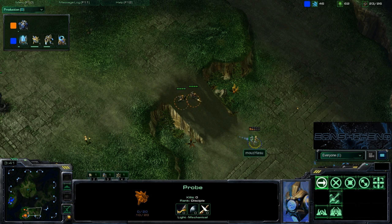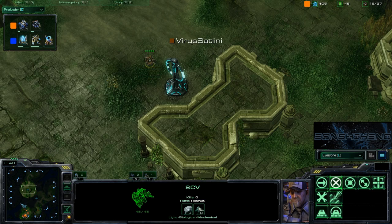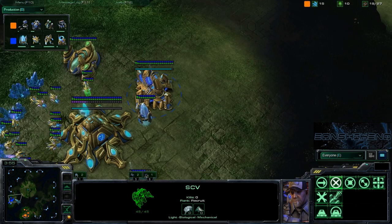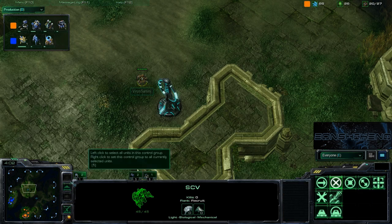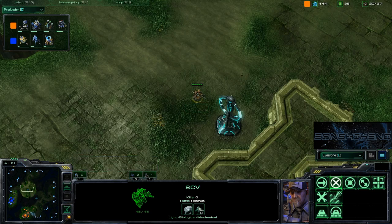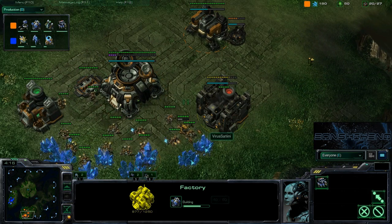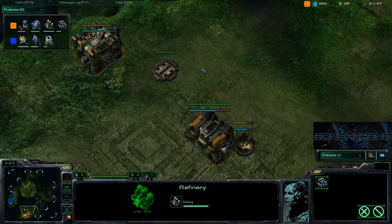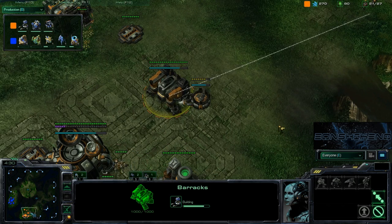The probe sneaking up is going to get shut down by those two bouncing Marines. Satini was just hanging out there with the SCV — he already knows his opponent is over there. We've got a reactor coming up, a second refinery, and a barracks, so we'll probably see a tech build from Satini. That double refinery is definitely indicative of that. He's probably just going to pump out Marines to spend minerals while he techs up. I don't see him going for an expansion — this looks like a one-base play.